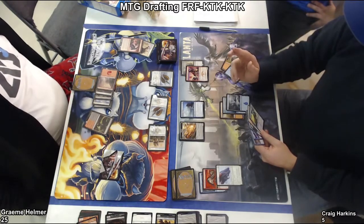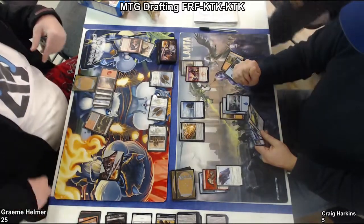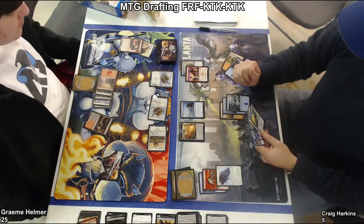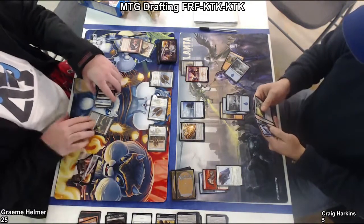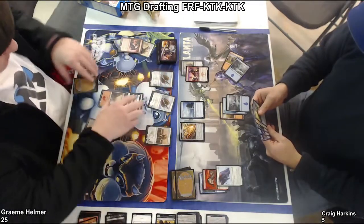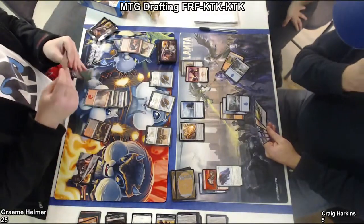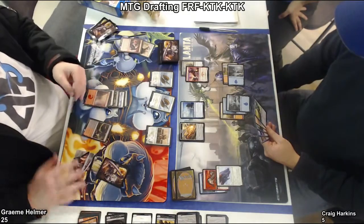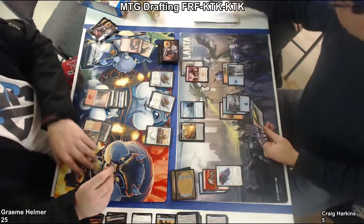I don't know who he is — what is that card that Craig has pulled to the forefront of his hand? That's Will of the Naga. So that actually will buy him a couple turns. It's a Delve card — I think it's six mana. He can just cast it. It taps two creatures and they don't untap during their next untap step. Oh, that's pretty good — that will buy him some time. But his creature is gonna keep getting bigger.